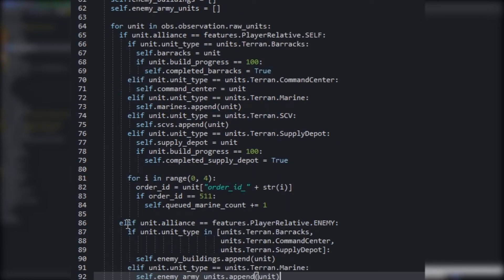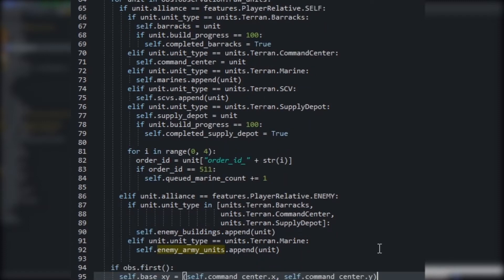If the unit belongs to our enemy, we check if it's a building unit and add it to the enemy buildings list; otherwise if it's a Marine we add it to the enemy army units list. Lastly, we set the base X and Y coordinates in the first step of the game to the coordinates of our command center. We do this once for performance, and also so that if the command center is destroyed — which doesn't happen in this particular game but can happen in others — we still know where our base is. So that's our TerranAgent built.